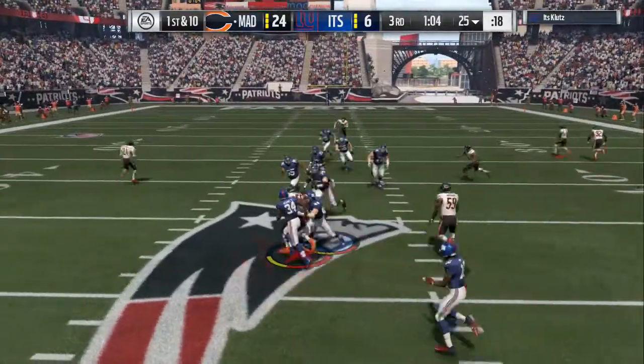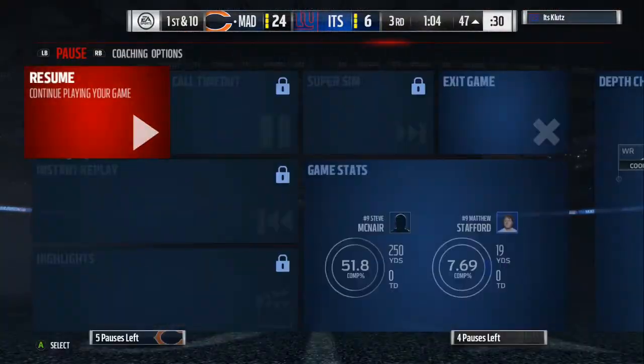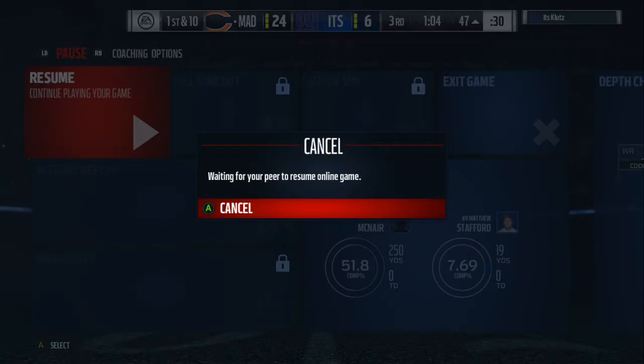Everybody uses the C routes and the out routes in this game, and this defensive package in the Saints playbook will take away both of them.